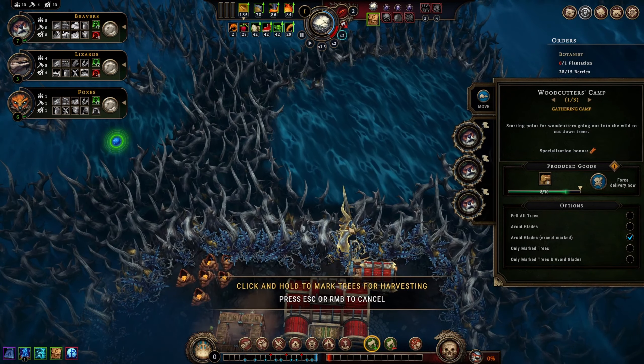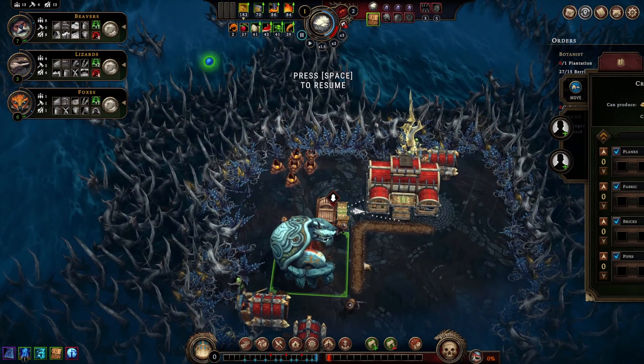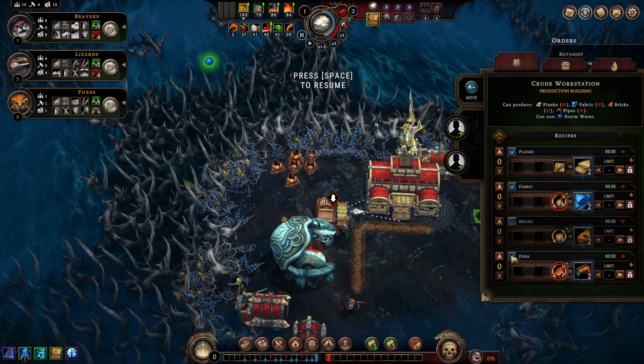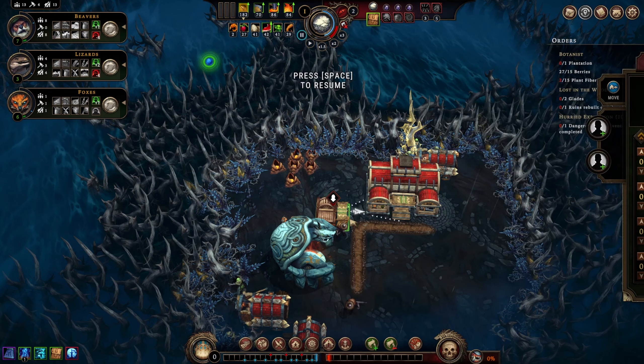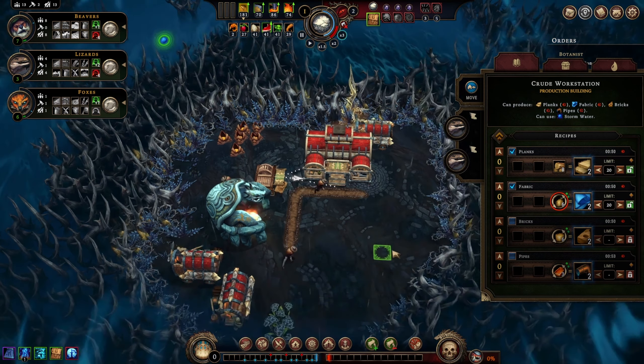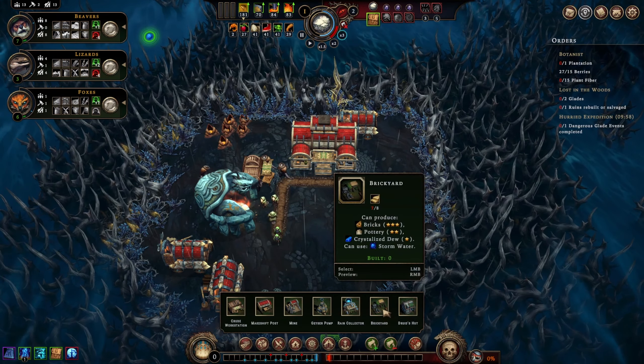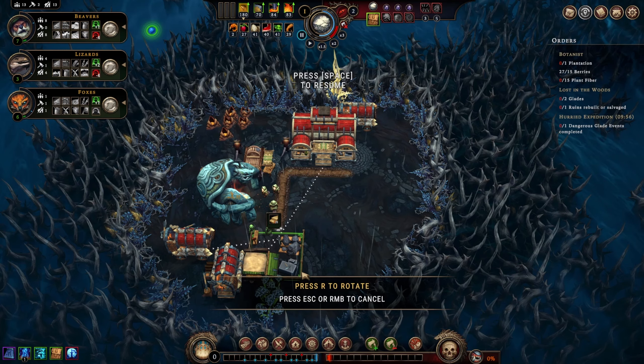If we start over here and move this guy here - we don't want to open multiple glades at once because what if they're all forbidden or dangerous? I don't think we can have forbidden glades right next to us - I'm kind of hoping that's a rule. We'll put two lizards in here, they can work on our planks and fabric with a limit of 20/20 as per usual. We should probably get that brickyard going.